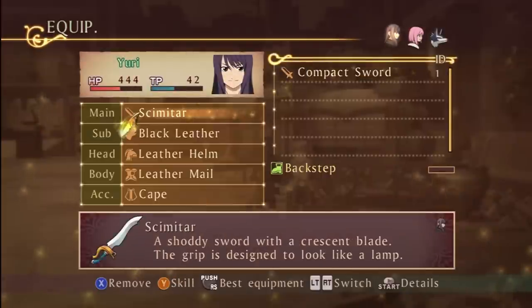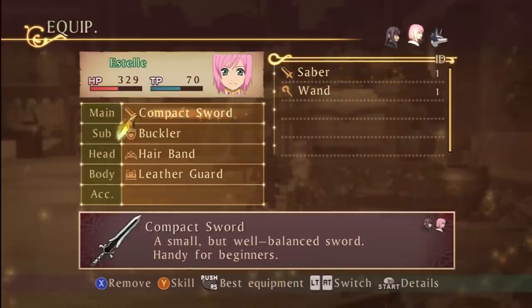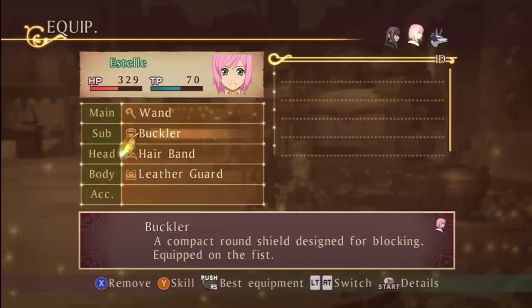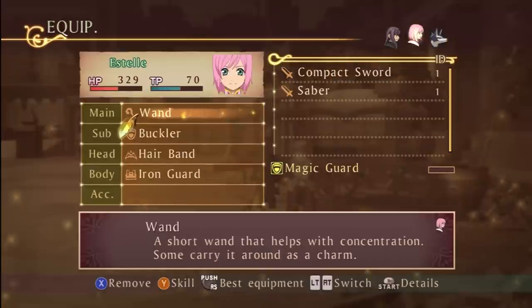That should be it here, so you can equip everything you want. Oh wait — the compact sword. Both Yuri and Estelle can equip it, so that's why that was there. And here we go — now everybody has a skill attached to them.